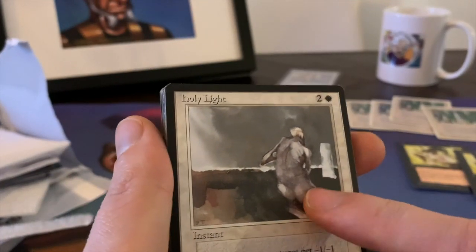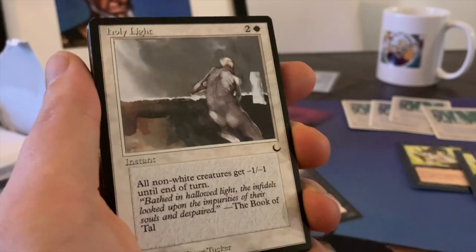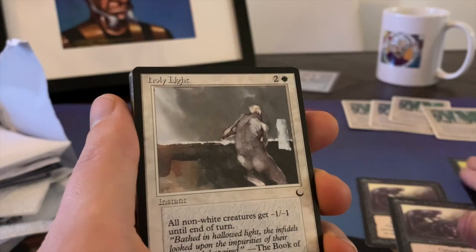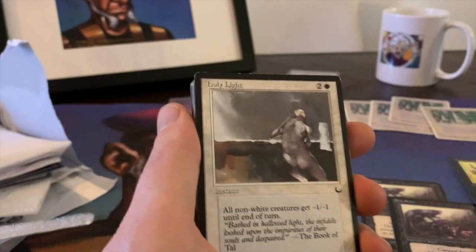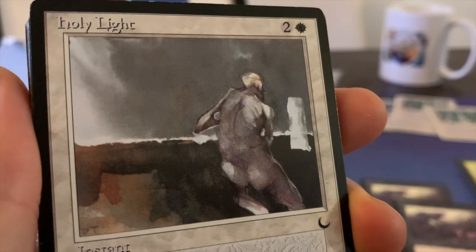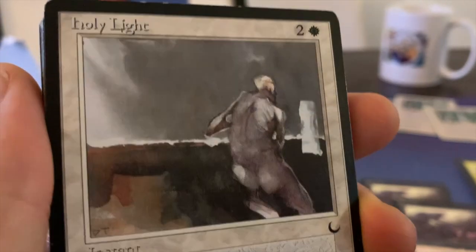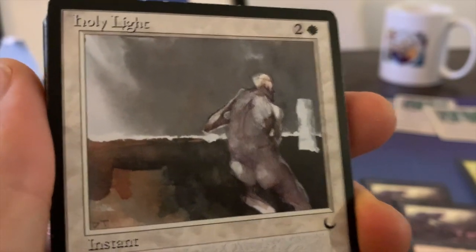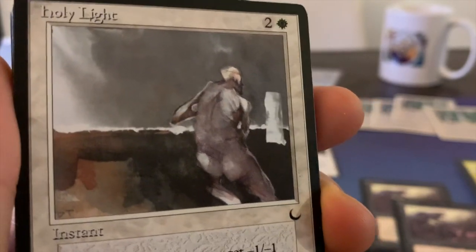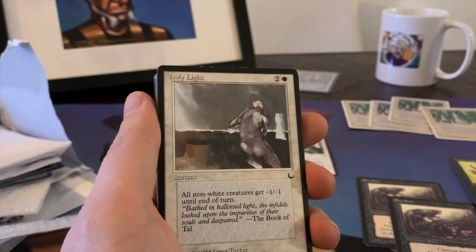Holy Light — this is actually a pretty good card, it's an instant, not a sorcery, and that makes all the difference. One white and two: all non-white creatures get -1/-1 until end of turn. Very useful, and I think in some white weenie strategies this could see more play. Another Holy Light — really nice art by Drew Tucker, by the way. Some people think Drew Tucker's art is really ugly, but I think that's actually a good sign for an artist when people have a heavy emotion looking at your pieces. Read the interviews with Drew Tucker in the Duelist magazines and take a moment to appreciate different art styles — it's quite exceptional what he's done for magic.